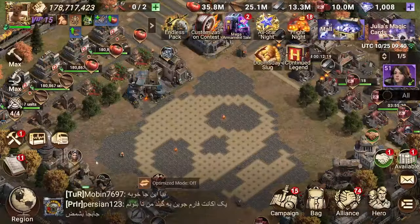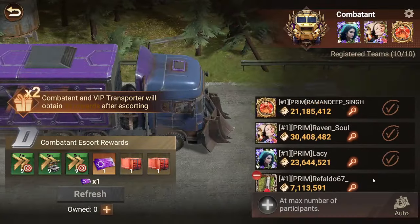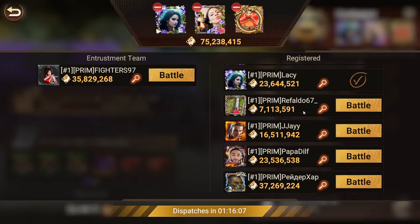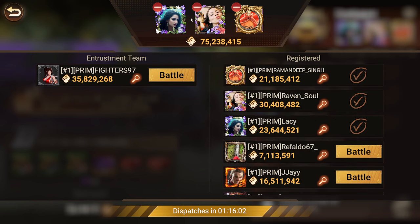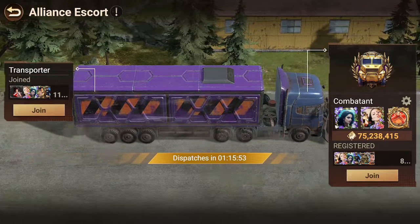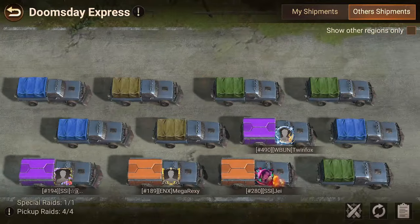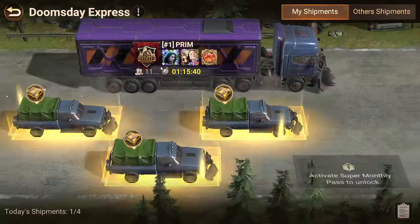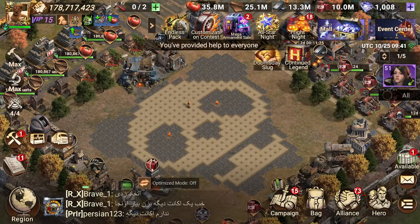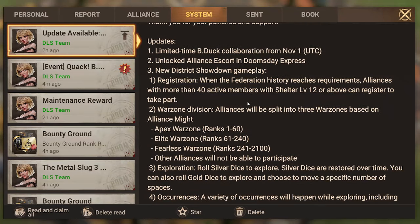Number two: unlocked Alliance Escort and Doomsday Express. Going to Alliance Escort, I can see a bunch of players can register but only 10 players can register at a time. I'm not sure if you can fight your own members. It seems like it just dispatches with your alliance strength. I'm kind of interested in how this completely works — like does one player siege this or can an alliance siege it? They haven't shipped it out yet since the update just came out.